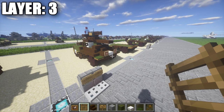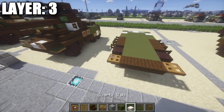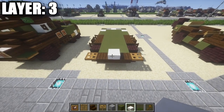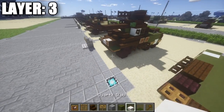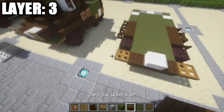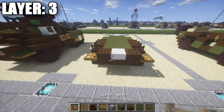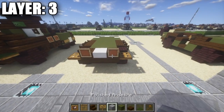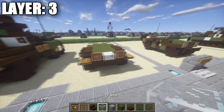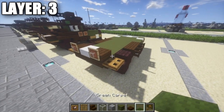Moving on to layer 3. For layer 3, to start off we're going to place down a quartz half slab in the very center on this row of dark oak wood upstairs. If it's a British version, you're not placing this. Then we need to grab ourselves a dark oak wood half slab, placing them down on your side of this quartz half slab. Coming off these 2 dark oak wood half slabs, we're going to place down 2 item frames like this, and then grab some glass blocks and place down 2 glass blocks in the item frames — just to add a little bit of detail and show the headlights there in the very front.